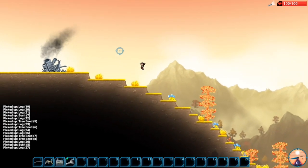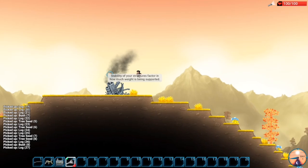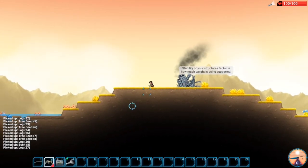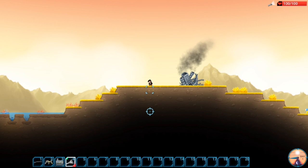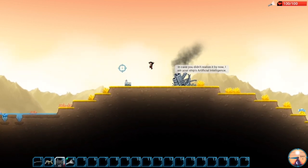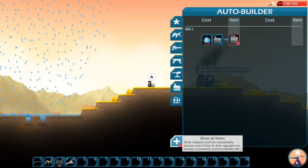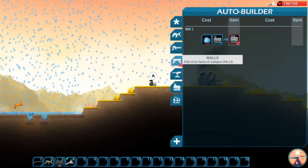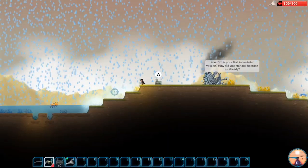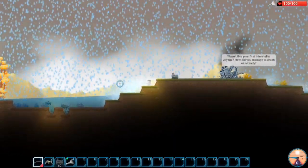You do have a gun. You also have a flashlight — you need the flashlight to be able to see in the darker caverns. You have a little machine that you utilize to craft things, something like a crafting table in Minecraft.